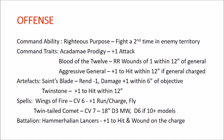Offensive spells: Wings of Fire has a casting value of six and gives plus one to run and charge and makes a unit fly for the turn. The Twin-Tailed Comet has a casting value of seven, 18-inch range, does D3 mortal wounds — or D6 mortal wounds if the unit has 10 or more models. Our battalion, the Hammerhal Lancers, is three units of Demigryphs and a Free Guild General on Griffon; they all get plus one to hit and wound when they charge and are wholly within 18 inches of the griffon.